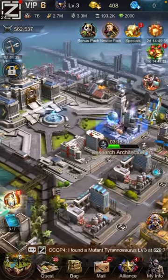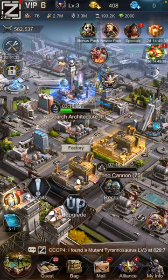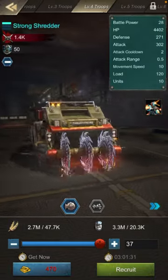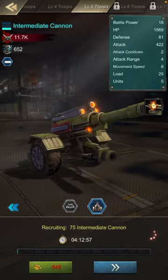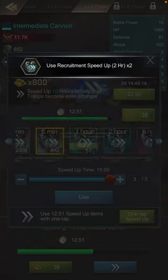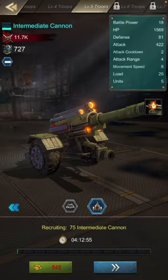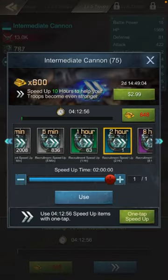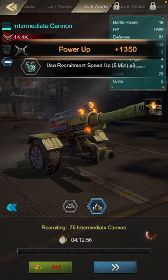Now go to get a cannon and sniper. Get the cannon, hit recruit, then hit this blue button for speed up, hit this one, then this one, and keep doing that again and again.